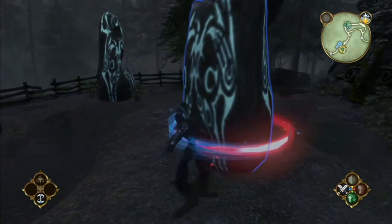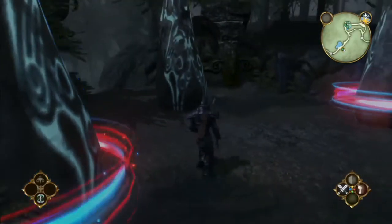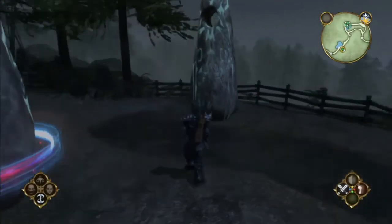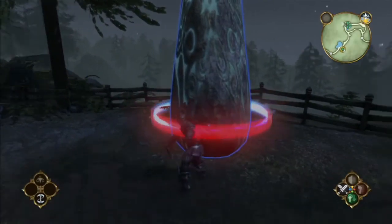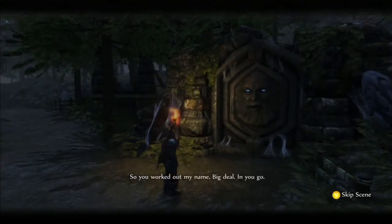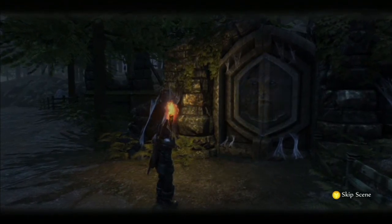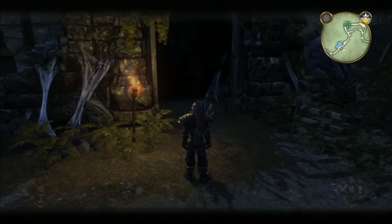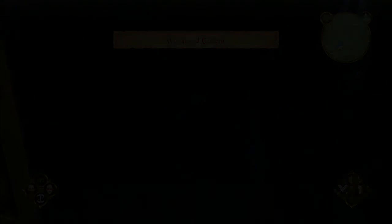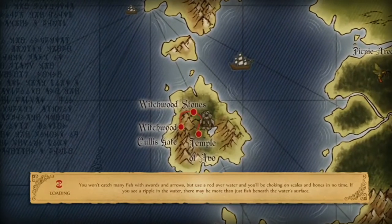Alright, so that's H... is this I? It is. Which one's this? This is the S. So this is the T. Let's see if this is right — H, I, T, S. Hits! Looks right to me. 'So you worked out my name — big deal. Here you go.' He ain't happy about it, is he. Thank you Demon Door. Well, that only cost one ruby — worth about 500. Did we get the ruby from killing the troll? That would have made sense.